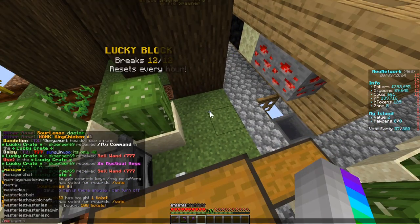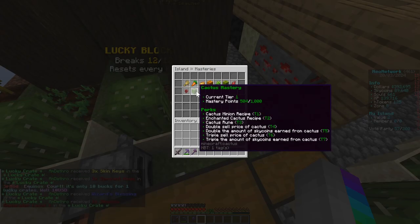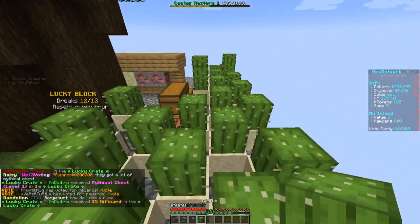We can't make the enchanted cactus recipe because we need tier two — a little bit of a bummer. But the big things from the mastery are: double sell price of cactus, double the sky coins earned from cactus if you break them, and then tier six is the big one — triple sell price of cactus. We can fully automate it, which will just make us tons and tons of money without any effort.